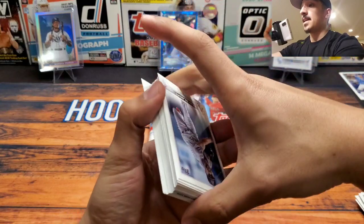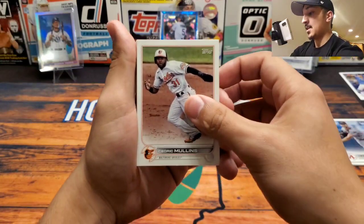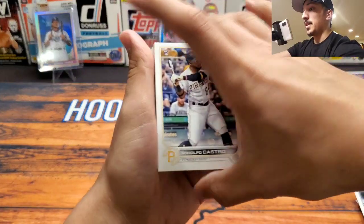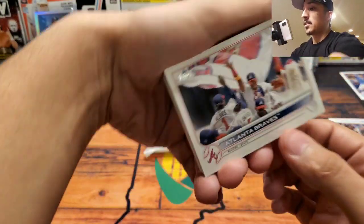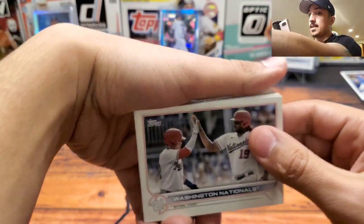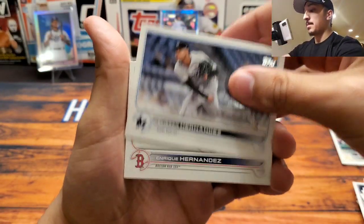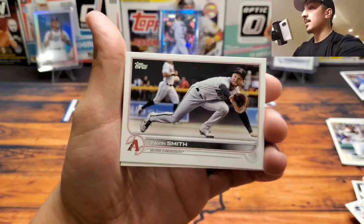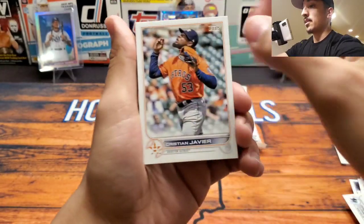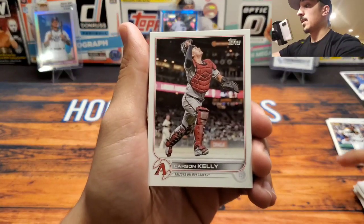Kris Bryant being one of my favorite Cubs players, helping bring the World Series to Chicago - I still follow those original core players. It's a nice Atlanta Braves team card. We're going to be into the landscape cards now - it's just kind of how the set goes. All the landscape cards are kind of in a row, so once you hit a run of them they usually go for quite a bit.